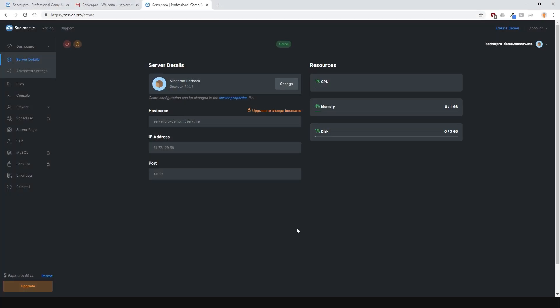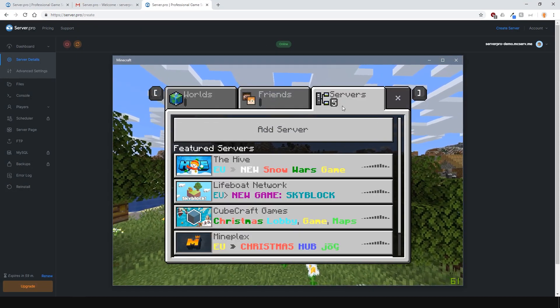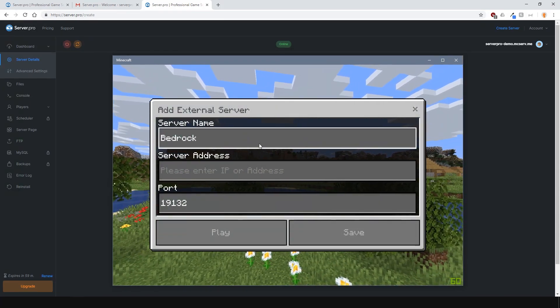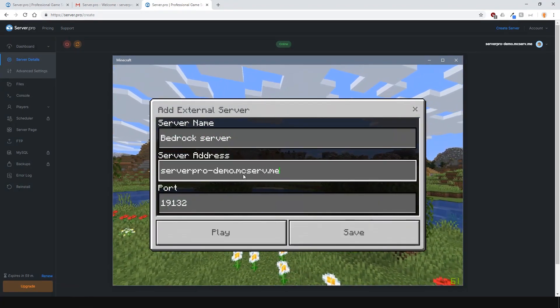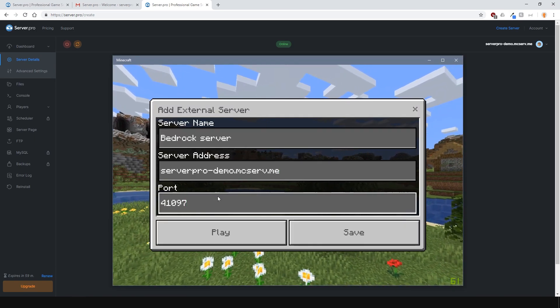To connect to the server, just copy the hostname or the IP address, then go into game, press play and then add the server under the server tab. Paste the hostname or the IP into the address bar right here and don't forget the port. Without it, you won't be able to connect.